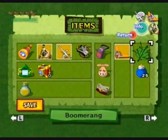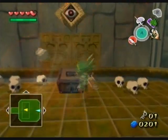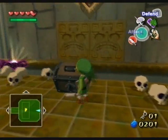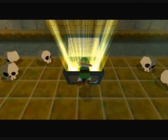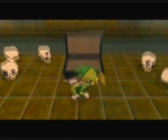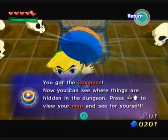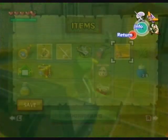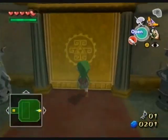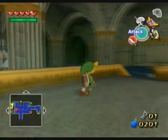Ghost floating head things. Easy to take out with the Deku leaf. Just the compass? I guess that's kind of useful in this dungeon, at least. I have a feeling I'm gonna be seeing more choo-choo jelly, so I'm bringing that.